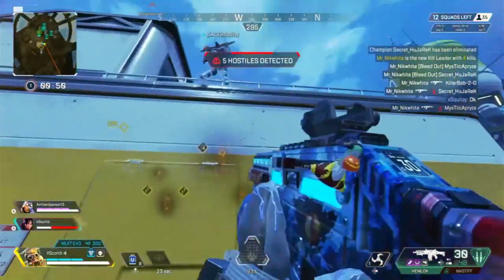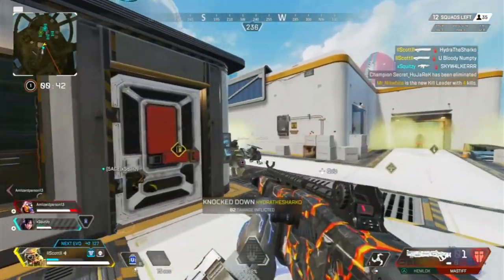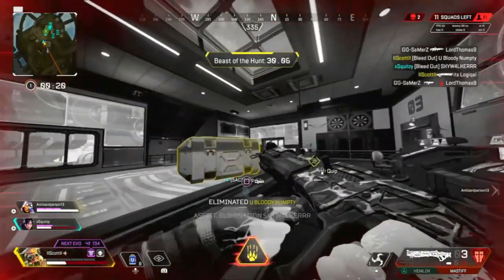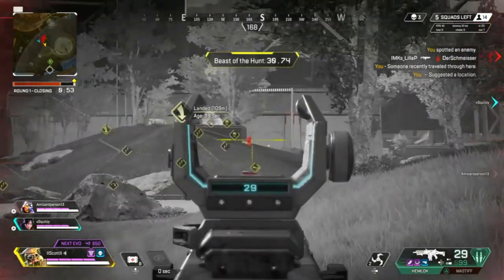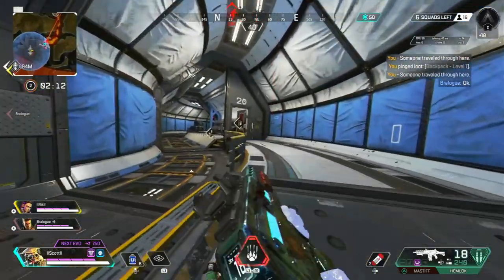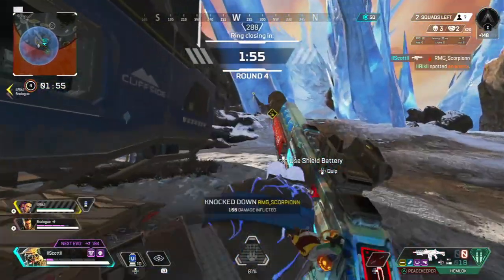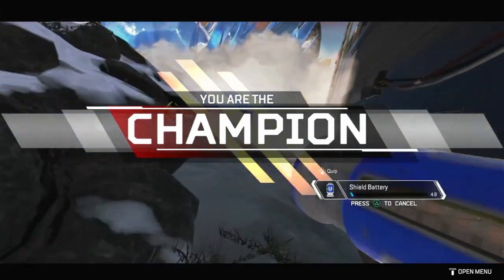Here are some quickfire tips to maximise Bloodhound's potential. Don't use the tactical if you want to sneak up on enemies, as they too can see your scan. When you activate the ultimate, don't stop moving — the increased movement speed makes you a much harder target to hit. Communicate effectively with your team through your passive and tactical abilities to maximise your chances. Use your tactical as often and as necessary as possible, especially during a fight. Close the gap on enemies by using your ultimate when you see tracker icons nearby. The main issue I see is players not using abilities frequently or effectively enough, and not communicating with the team — these are what make Bloodhound so powerful.